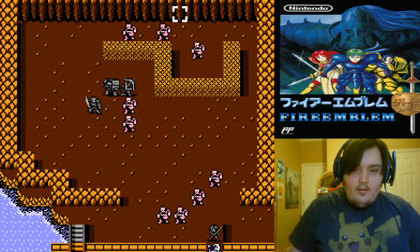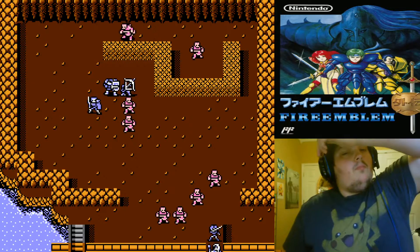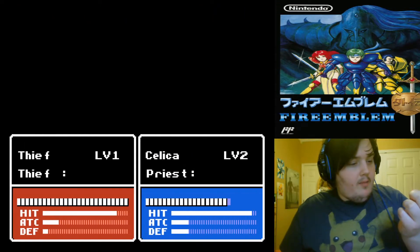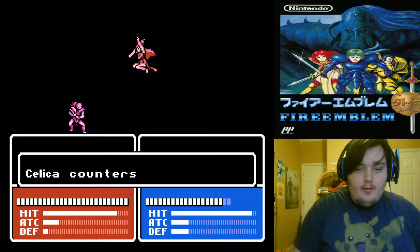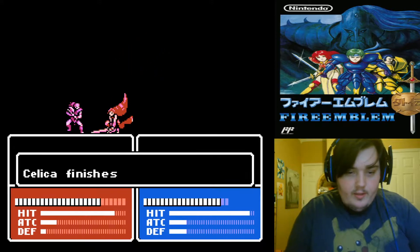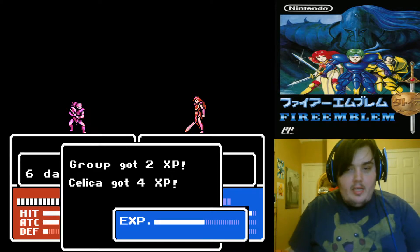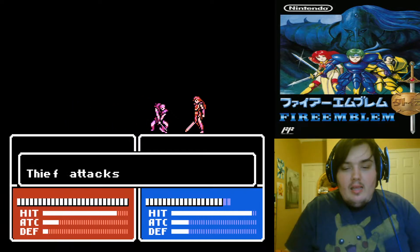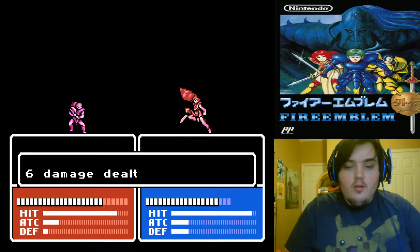We've got a fair amount dead already. Those guys are attacking from behind. Just 1 damage to Celica, 6 damage. Celica finishes, and 6 more damage. Not bad, 4 EXP. It's only the skirmish damage that isn't so good, because this game rewards you more for killing than straight-up dealing damage.